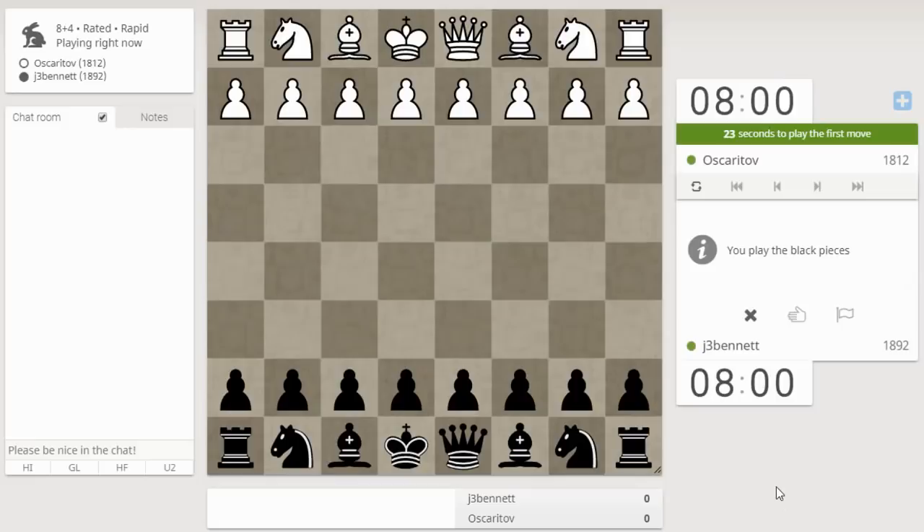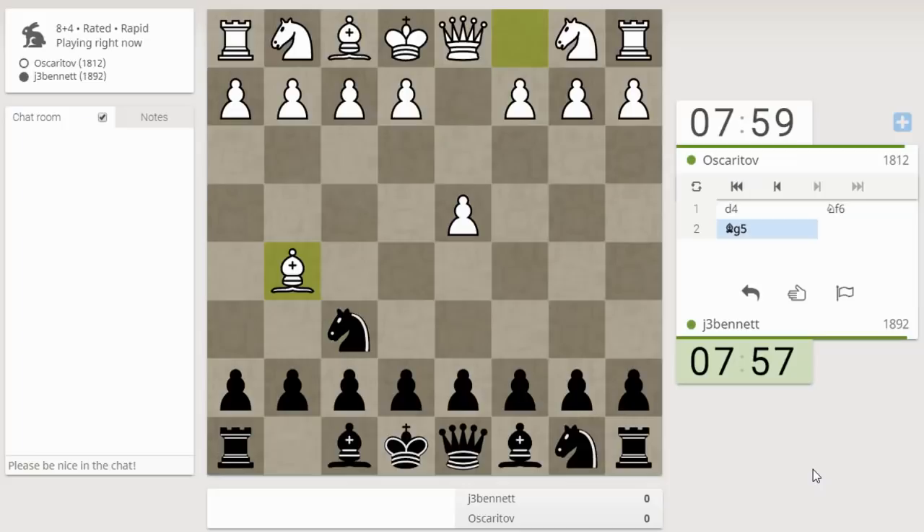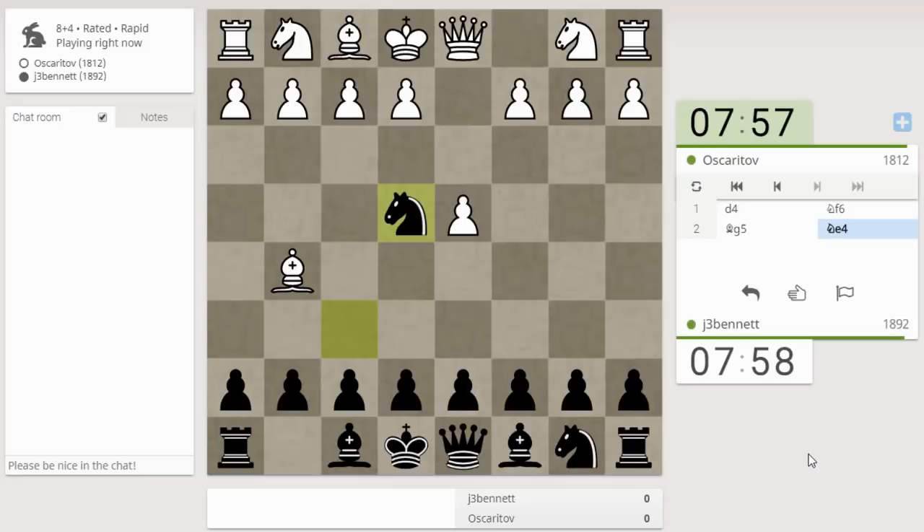Here we go, Askaritov. Let's see what he plays. d4, Bishop g4 — that's the Trompovsky. You can play Knight e4 to kick the bishop right away.